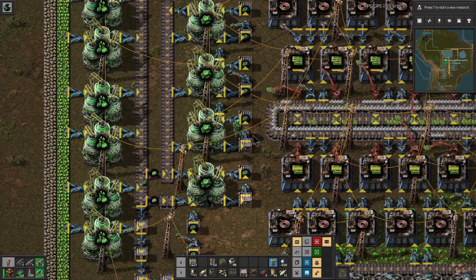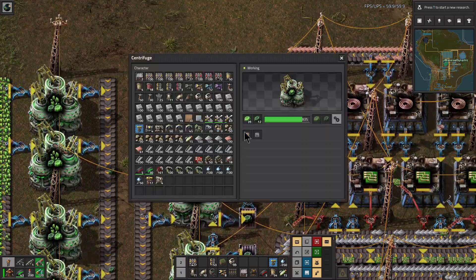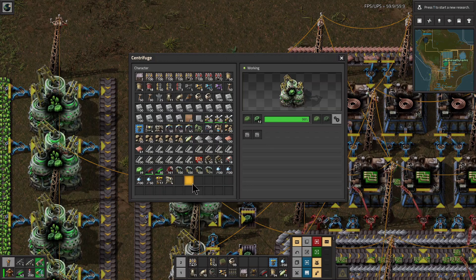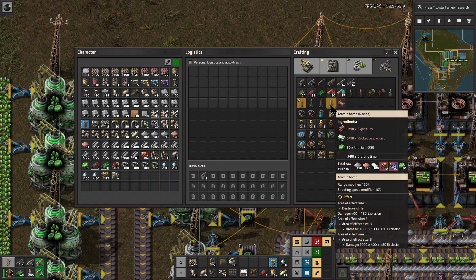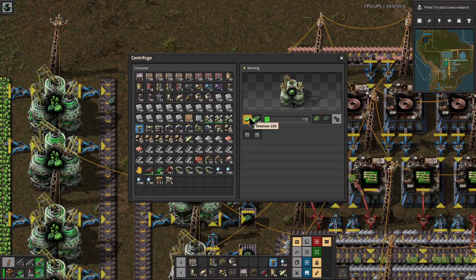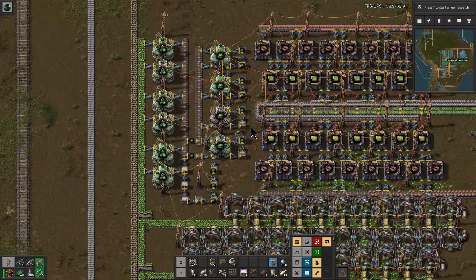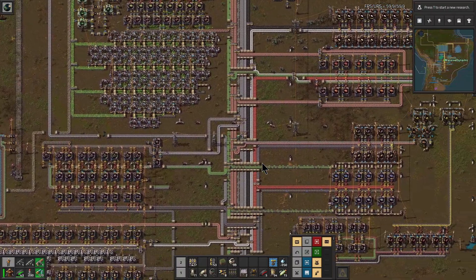I thought I had a supply of U-235 available — here they are, they all ended up in this one machine. That one's running and there's 39 in there. If I look at the atomic bomb recipe, it does call for 30 U-235. So I can put nine back, that gives me 30 of those, and then I need 10 of those and 10 of those. So we're going to let that stir for a little bit and go ahead and make one nuclear bomb.